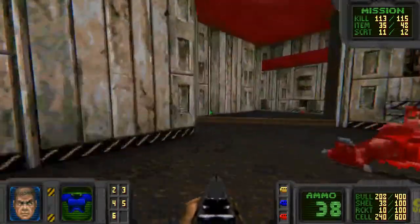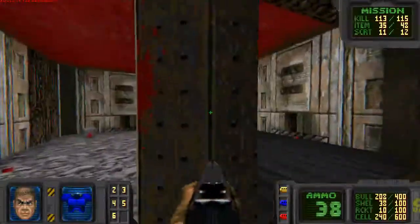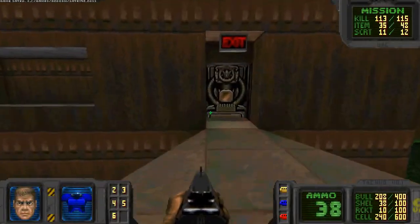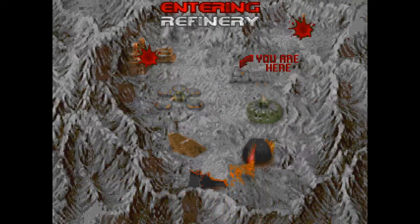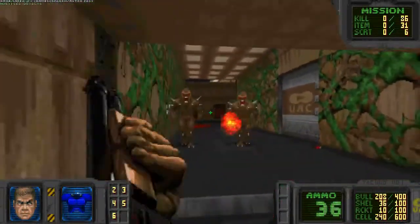Look at that. Also, there's blue armor right here, which means I can exit with 200% of both. Also, both of them are in the blue, so that's good. I may not have gotten all the kills, but who really cares anyway?